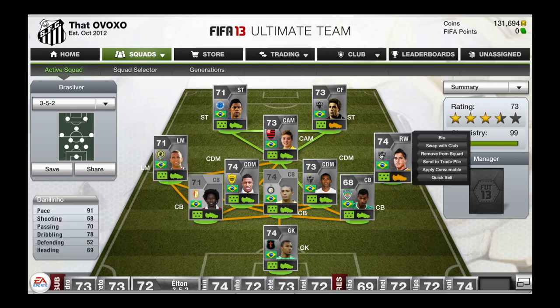Over here on the right, pretty sure you all know him — Danilinho. 91 pace, 5-star skills. He's going cheaper than Liete even though Liete dropped down to 71. From last year in FIFA 12 he was a 74, but I would prefer using Danilinho in my squad. He's faster as well — Liete dropped down to around 89 or 90 pace.